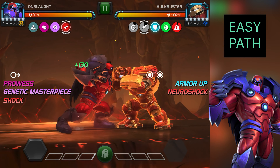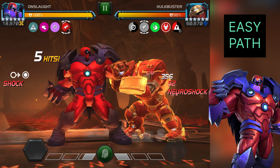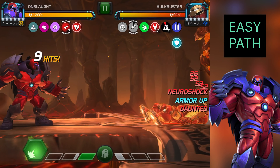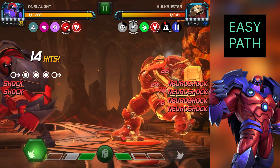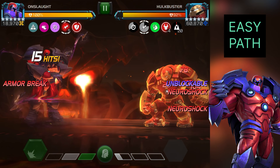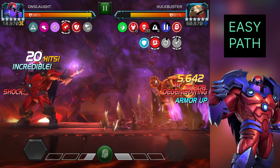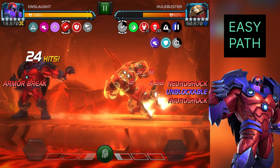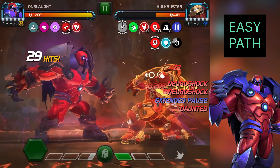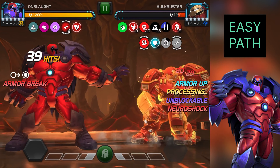I'm just practicing Onslaught's gameplay style. The rotation is simple: build power, and once you reach one and a half bars of power, start baiting the opponent's heavy or special attacks. Counter with a heavy attack, interrupt your heavy attack with the SP2 first, then keep doing heavy attacks until you reach SP1 again and throw your SP1. So the first part is to build power, use a heavy interrupt with SP2, and then interrupt heavy attacks with SP1 — as you can see, that does a lot of damage.